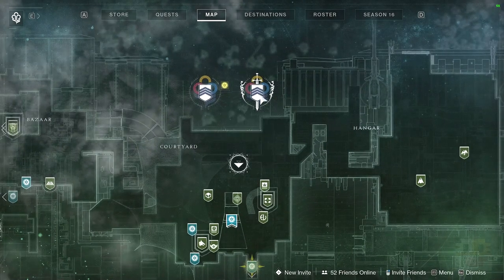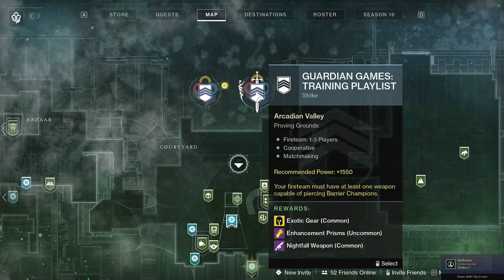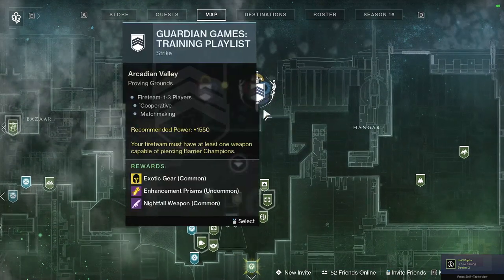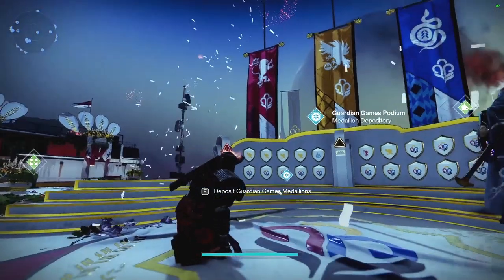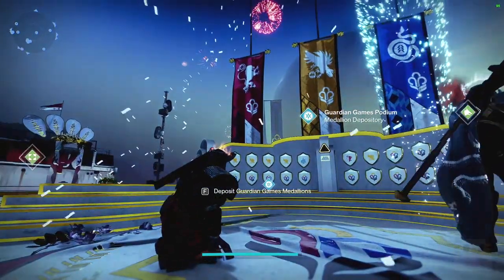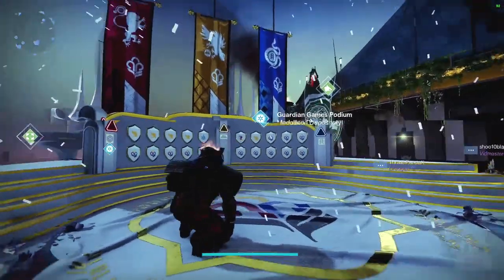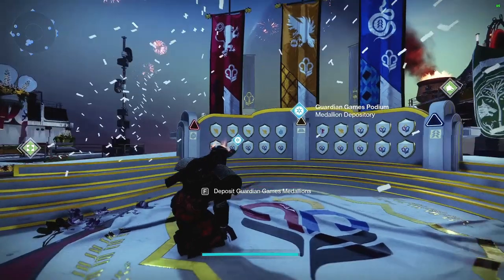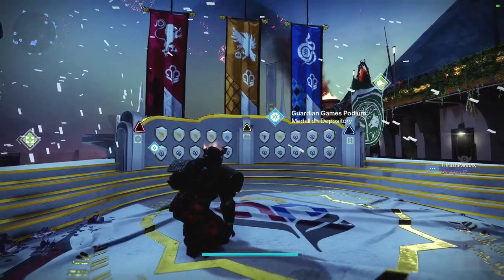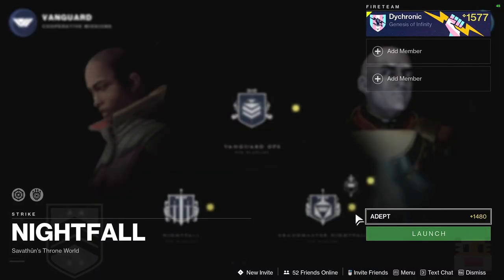A couple other things that have changed this week: the competitive and training playlist has switched over to Proving Grounds over Lightblade, so not that much easier, but it's different. And in case you were wondering, the score is currently five for Warlocks, one for Titan, and one for Hunter. There are 21 days in total. I guess we got enough of a bonus that we finally caught up with the Warlocks. Moving on, let's go ahead and get started with the regular Weekly Reset.